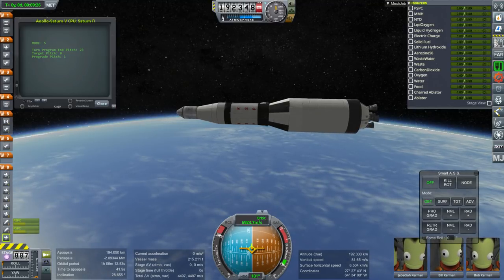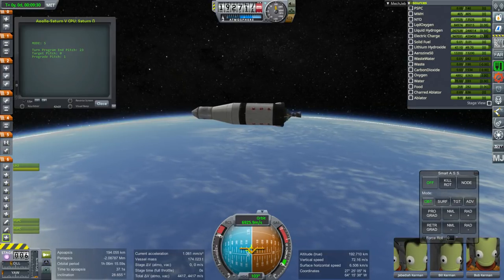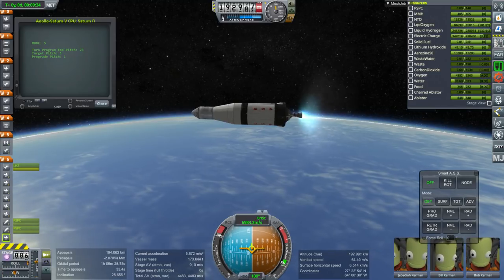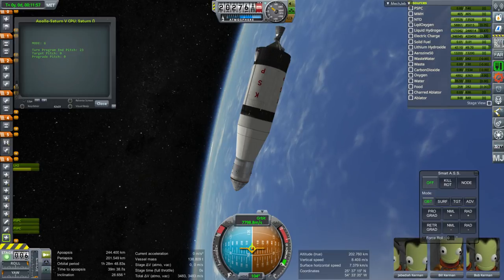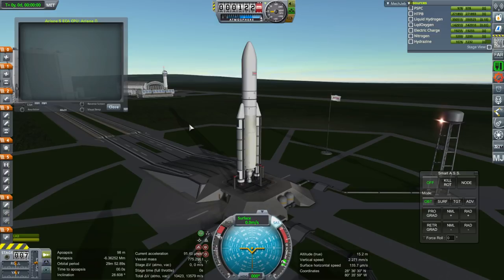Here we have the ignition of the S4B stage, and we continue our way to orbit. I'm not going to simulate the entire mission here — it is just a launchfest. We're just tossing up rockets, making sure they make orbit. And this one did just fine, with enough fuel to spare to transfer to the moon.